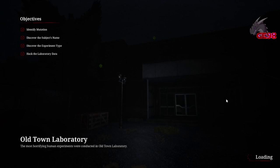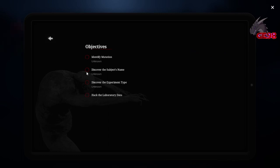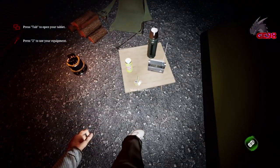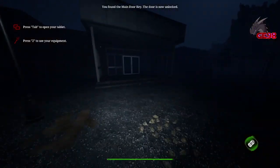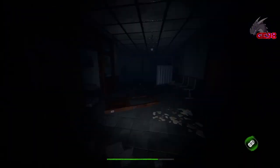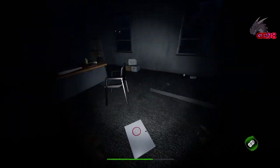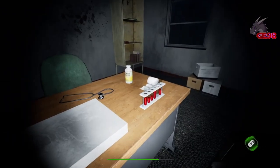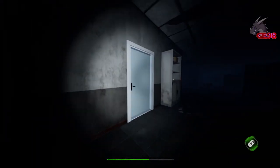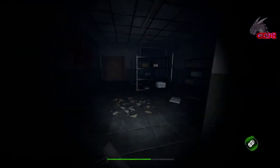Alright, let's hop into another game. We're in the Old Town laboratory. Our objectives are: identify mutant, discover the subject's name, find the experiment type, and hack the laboratory data. Those are our objectives. It is a little bit confusing because of the way it looks currently — I don't know whether or not that will be fixed or changed. It is a little difficult to look at, but I will show you what I mean if we can find it.